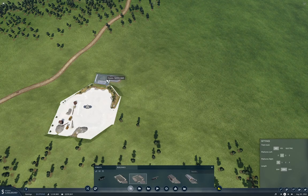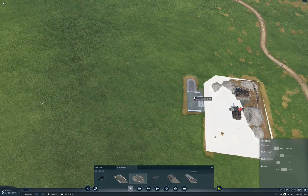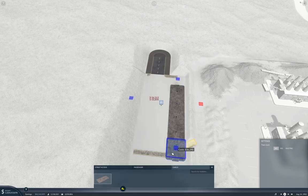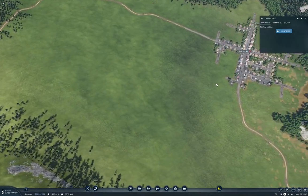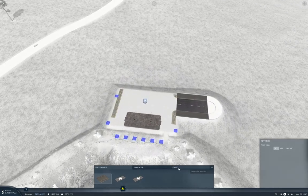We can stick a truck station there, and another truck station on here as well. I'm going to make it a through station ultimately. I'm making it longer because of the potential backlog we might accumulate. Now, that is the Jericho construction materials plant, so we'll call it that. And over here, this is the Jericho quarry — so we'll call it that too.